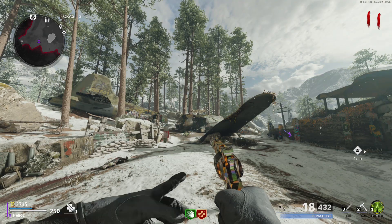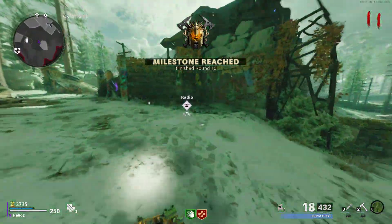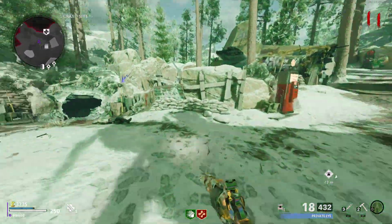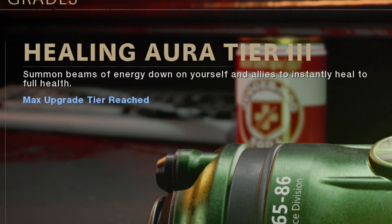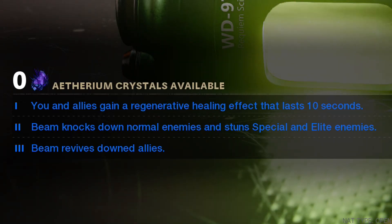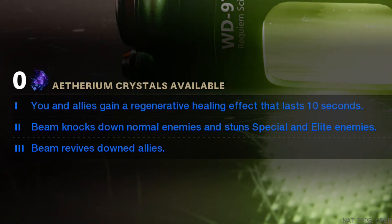The next field upgrade is Healing Aura. Healing Aura heals yourself, and as you progress through the tiers it allows you to heal your teammates. The description says it summons beams of energy down on yourself and allies to instantly heal to full health. The tier one upgrade gives you and allies a regenerative healing effect that lasts 10 seconds, so you just heal over 10 seconds.